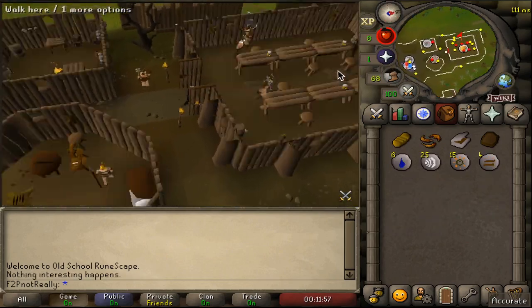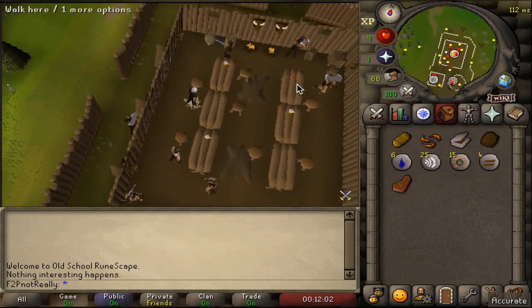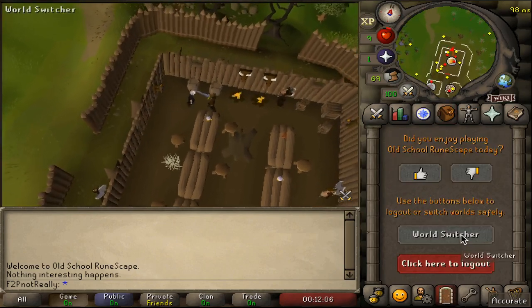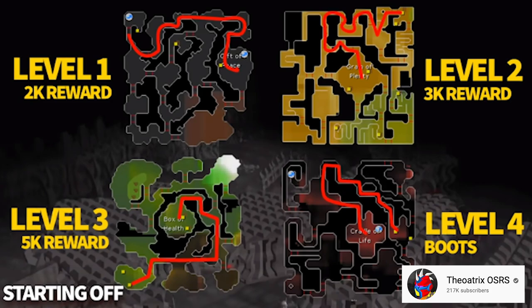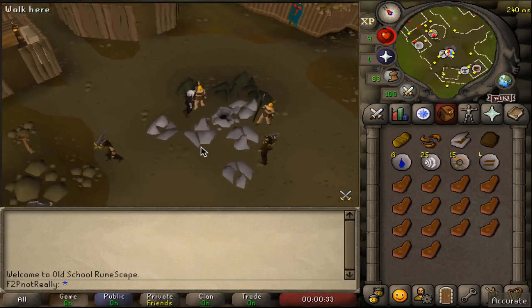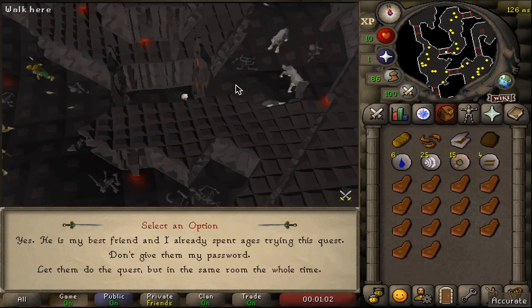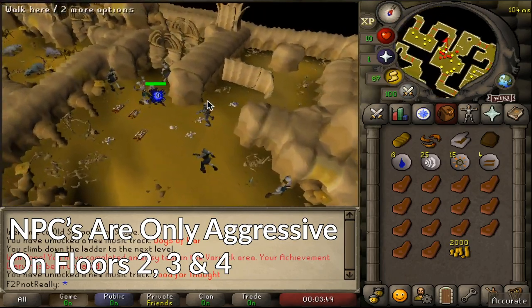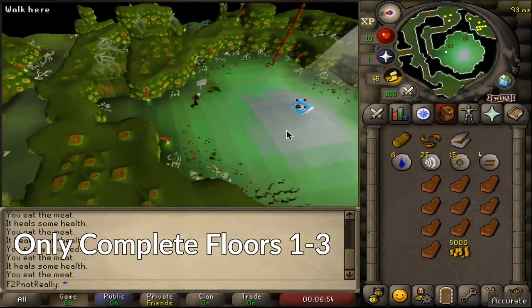For those up for the grind, when you arrive at Barbarian Village, enter the long hall and gather food from the tables, as this will aid you navigating the Stronghold. Hop worlds to speed up this process. The Stronghold of Security is a four-floor dungeon with a reward chest at the center of each floor. We will only be completing floors 1 to 3 for 10k starting GP. Note that NPCs are aggressive on floors 2, 3, and 4.